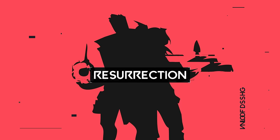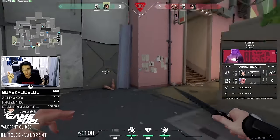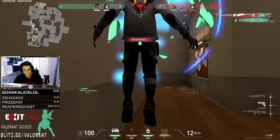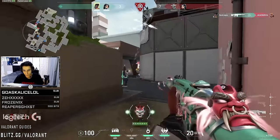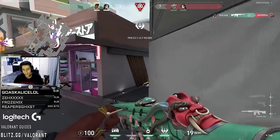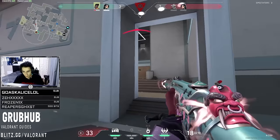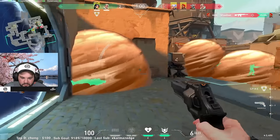Lastly, we have Sage's ultimate ability, Resurrection. Just like the name implies, this will revive a dead teammate, giving them full health, but they won't have any armor. When using this ability, you do want to be careful when approaching your dead teammate, as enemy players may be suspecting that you're going for the resurrect and could be waiting for you. Not only that, but it will take a few seconds for your teammate to return to action and be able to shoot back, so you want to make sure you're guarding the body until your teammate can play again.